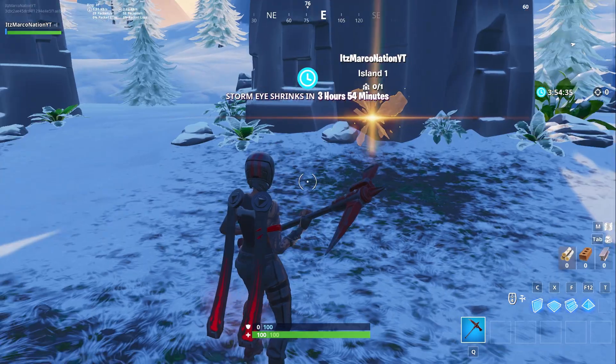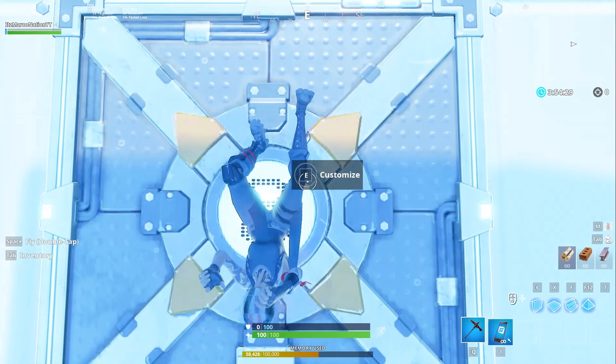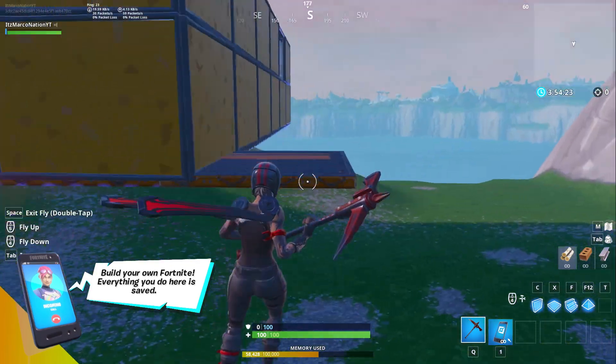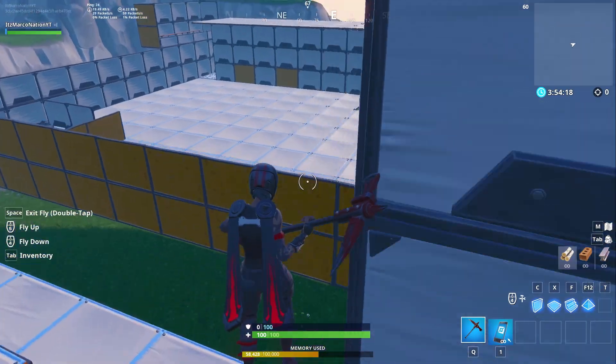Once you've loaded into your island, you're just going to go to the golden rift — that's the pretty straightforward part, very simple. You'll load into your island. I'm just going to get out of here because this is my island and I'll go to a more open space to give you guys a better picture.